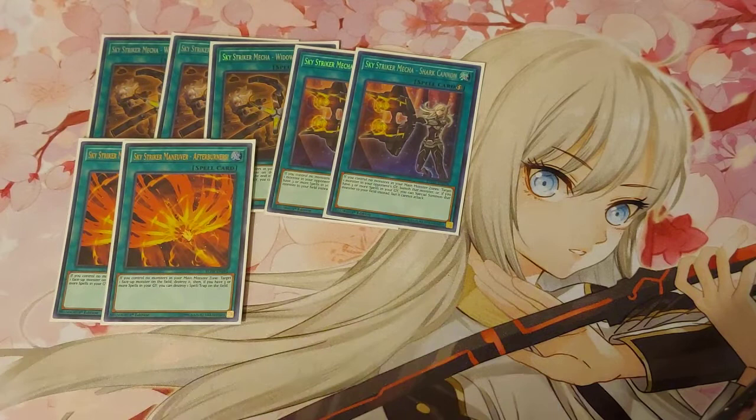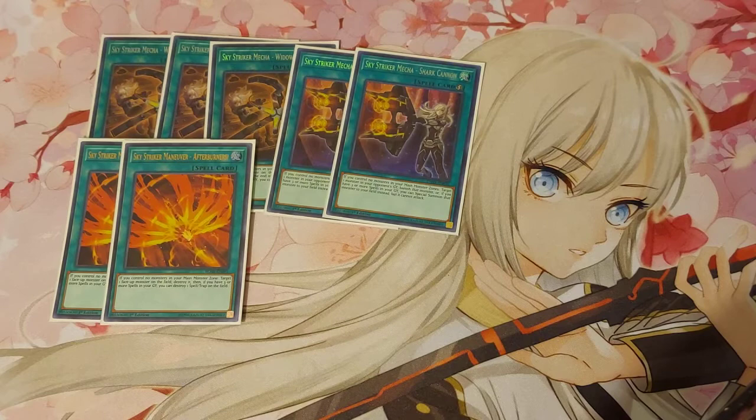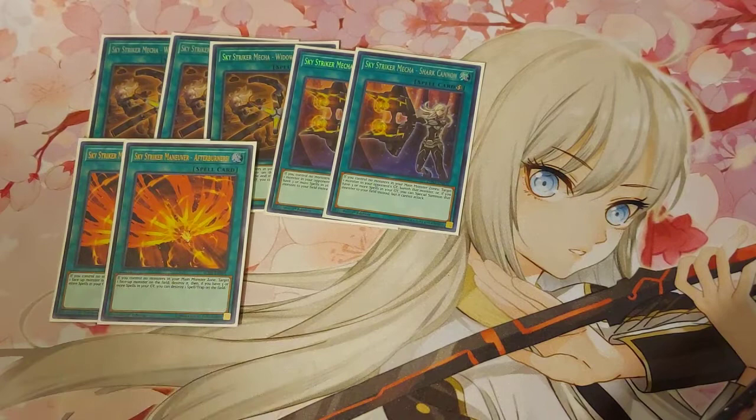Two Afterburners. I was considering playing Dark Hole or Raigeki in my side, because certain decks put out really hard boards to get around — except Drytron. A Dark Hole or Raigeki is really strong because they don't run much negation. But then I thought we could just search a second Afterburner if that's the case. This is a going-first version, but I have two Afterburners because you're not always guaranteed to go first, and I found myself using Afterburners a lot.